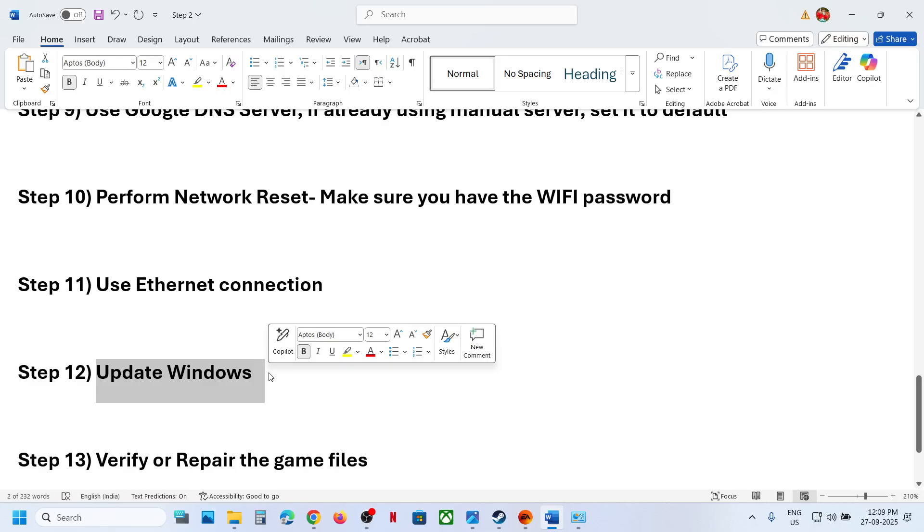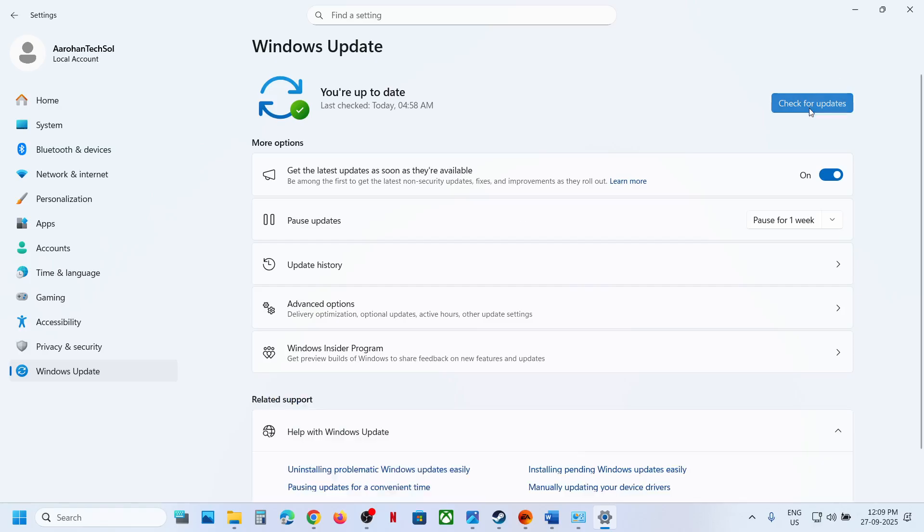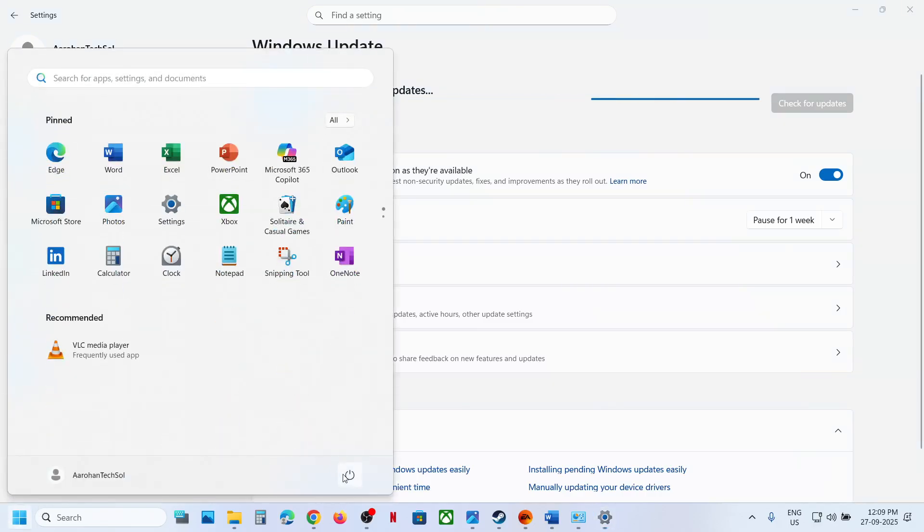The next step is to update Windows. Go to Windows Settings > Windows Update (or Update and Security), click 'Check for updates', install all available updates, restart your computer, and check after the restart.